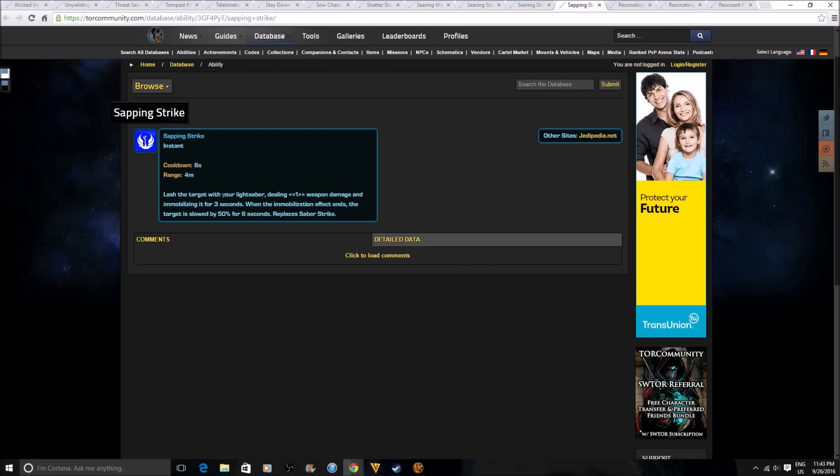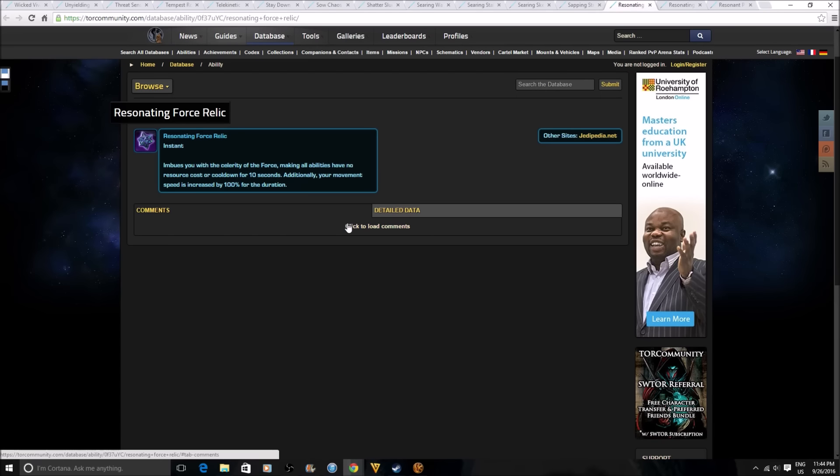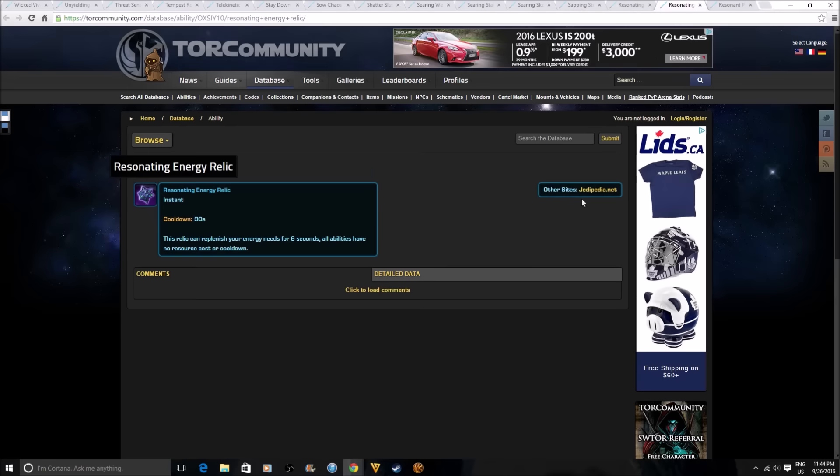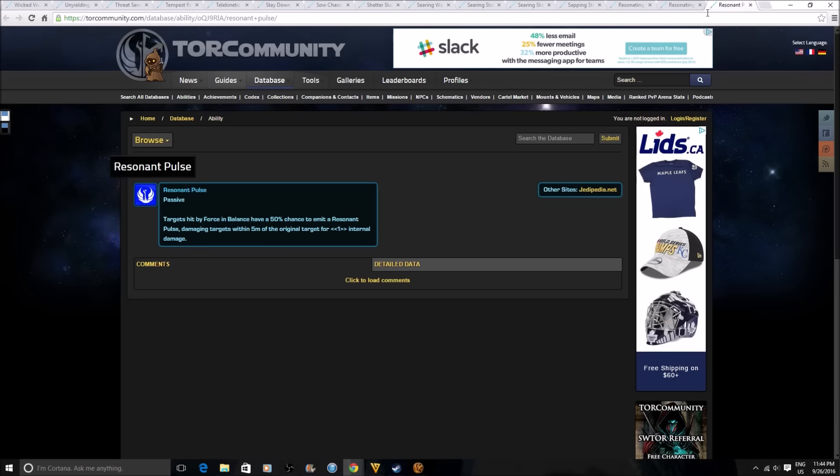Sapping Strike lashes at the target dealing weapon damage and immobilizing it for 3 seconds, then slowing by 50% for 6 seconds when the immobilization ends, replacing Saber Strike — we already talked about this one, it's just the Republic version. The Resonating Force Relics are those same relic abilities we discussed earlier — all abilities have no resource cost or cooldown — one is Force-based and one is energy-based. No need to go through them again as we already covered them.